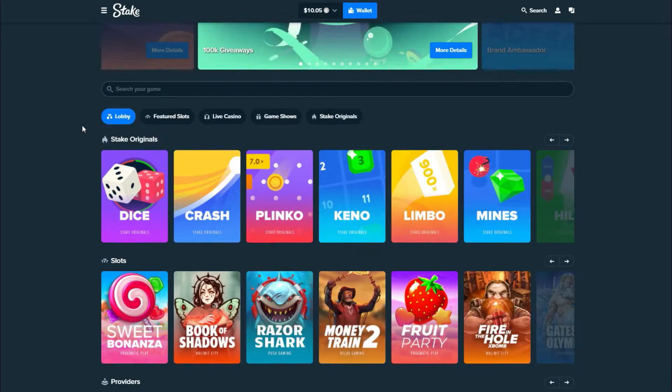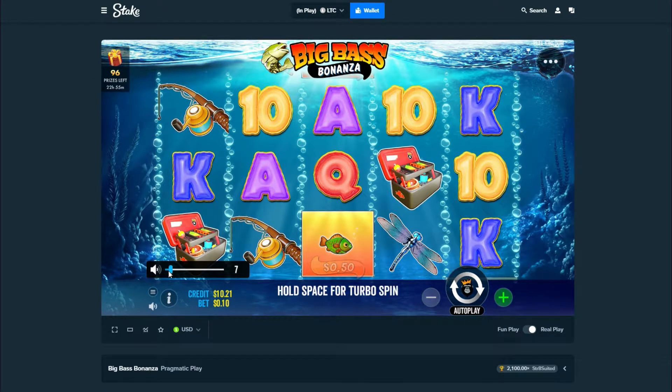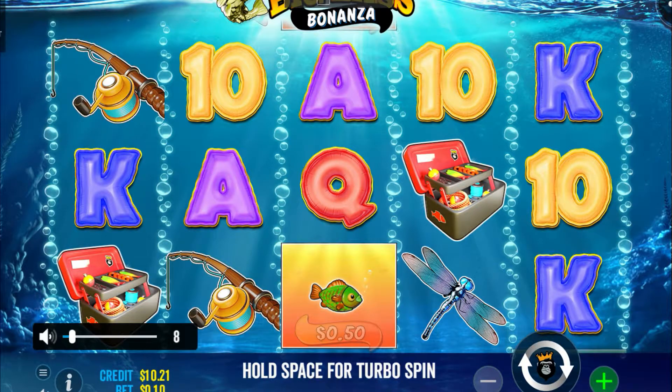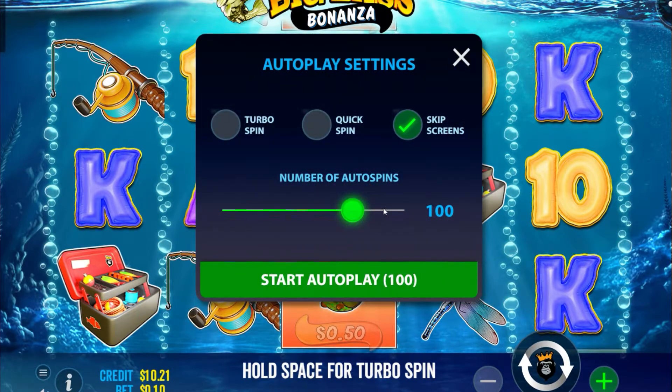Here's the concept of this new series: we are going to do 100 spins on slot machines at the base level and see what pays the best. We'll start off with cheap machines because I don't have a ton of cash yet. The one I picked for today is called Big Bass Bonanza — it's about fish. We want to get wild symbols, scatters to get into the bonus game. It's 10 cents a spin, so it'll cost $10, and we'll see how much profit we make.